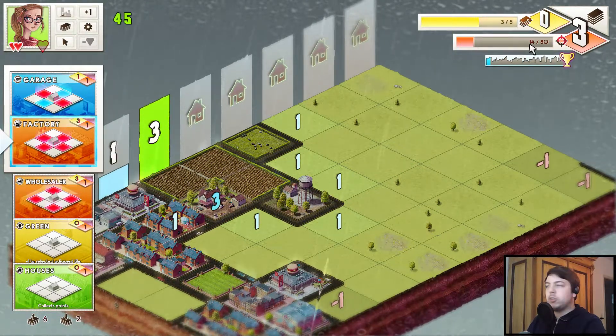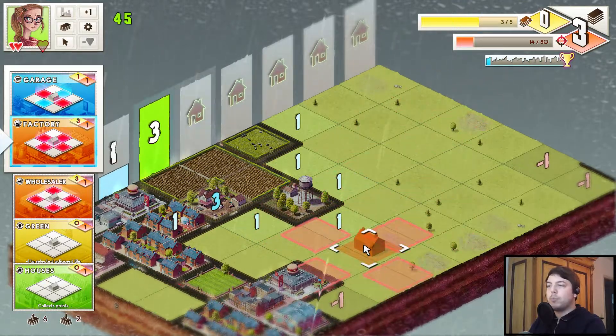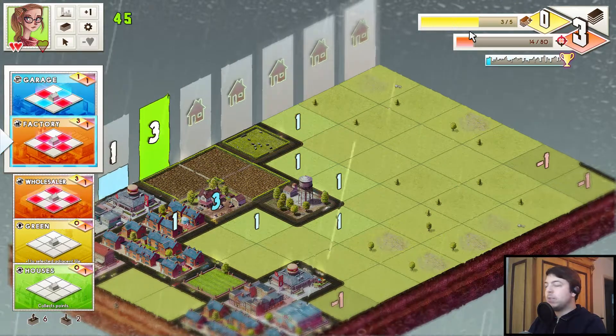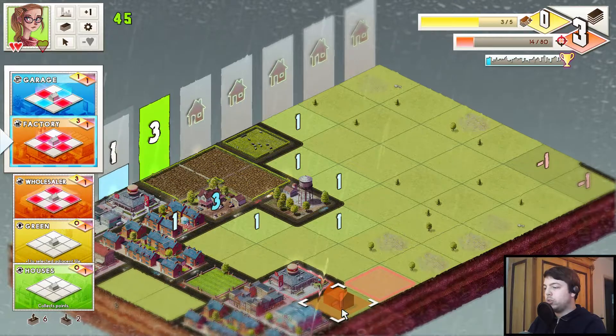If the expense meter fills up, then this number will increase — so we need more points per column to complete a column. The factory will give us three economy points though, and this will fill up the economy bar. I'll show you what that does.